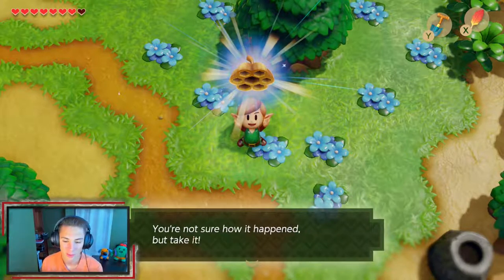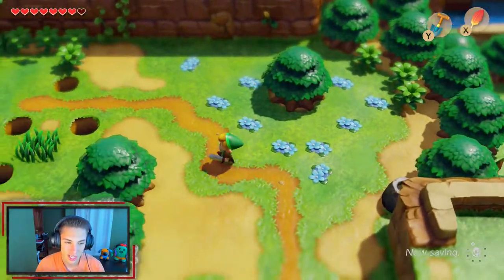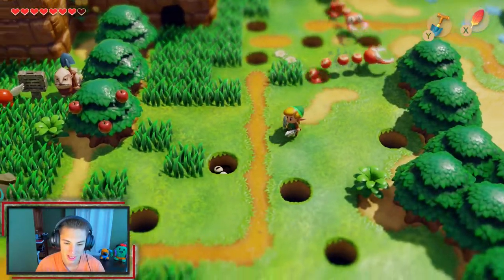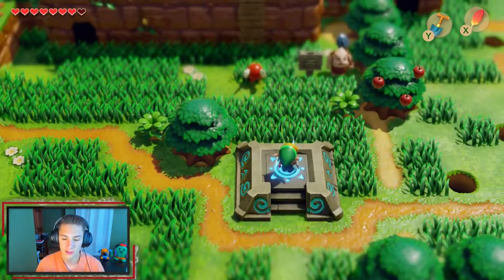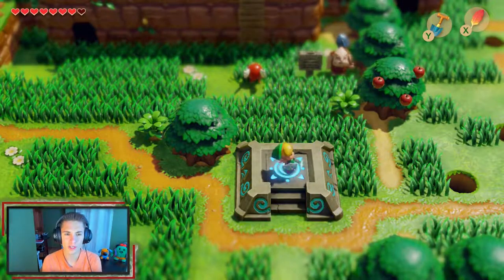Now that Taron has our stick, we obtained a honeycomb! The stick became the honeycomb. It says 'you are not sure how it happened, but take it.' Now we can use that for the trade side quest later. We head back to the Animal Village to keep moving along with our quest.